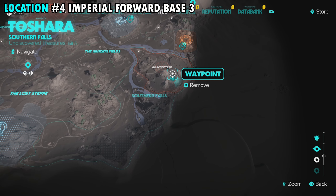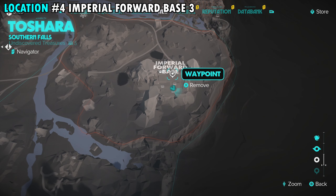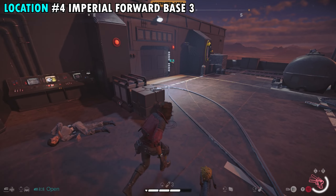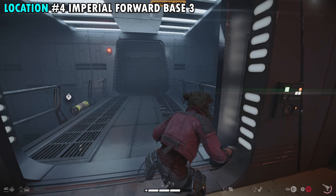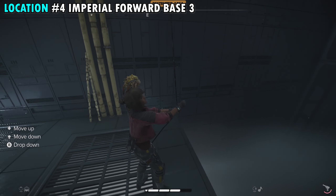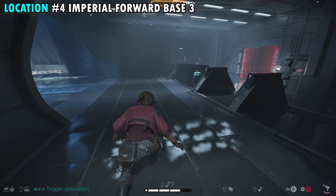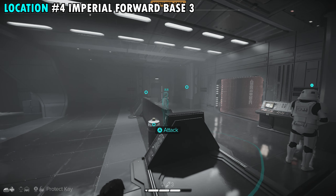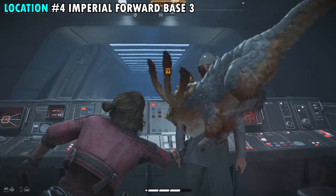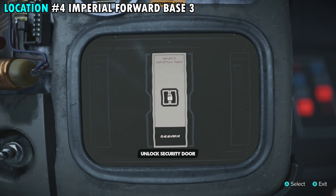Our third and final treasure here in the Imperial base is going to be a little bit more tricky — this one you may need to make some noise to gather. We're going to start from the last one. Run over here to this doorway and go inside. Open it here with the switch, then immediately go down the grapple that's here in the middle of the bridge, all the way down to the bottom. Go inside this door — you're going to have a couple enemies in this room on your right and we need to take both of these guys out. The one right in the middle is going to be the one that will immediately hit the alarm, so make sure you don't let him do that.